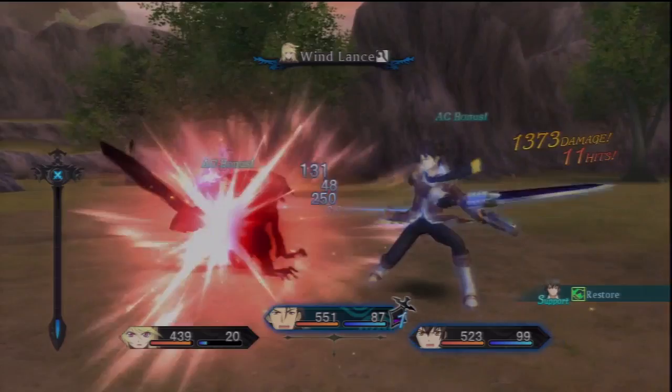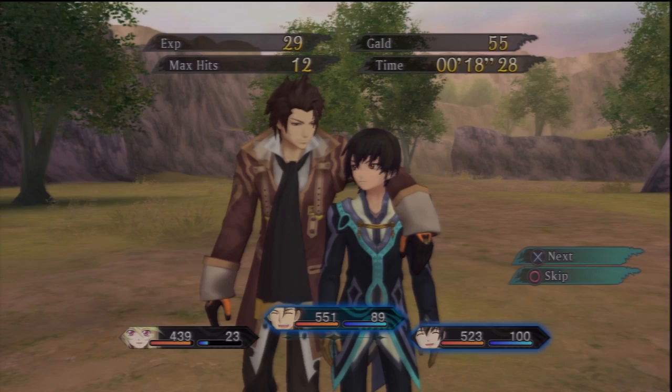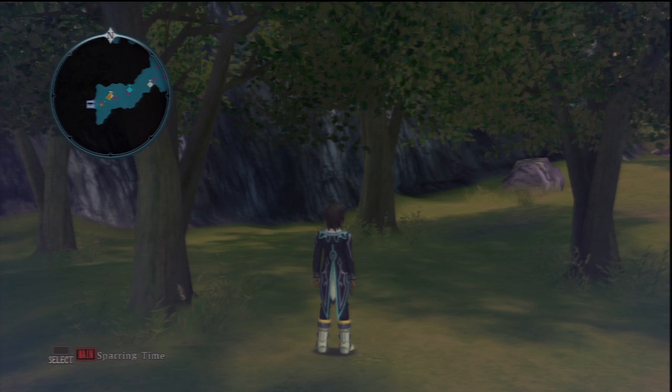Normal attack and art chains: whenever you use a link art after a normal attack, your link partner will help pay the TP cost of the art. When you use a normal attack after an art, your link partners will share the TP recovery effect from the normal attack. Therefore, by alternating between normal attacks and arts in your combos, you can spend your TP more effectively.